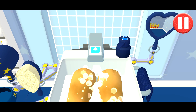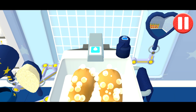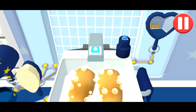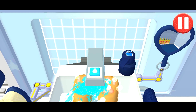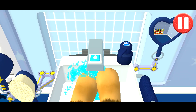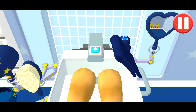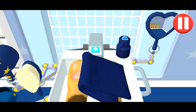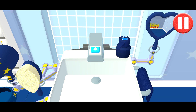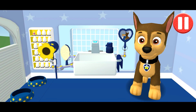Wow, look at all those bubbles — those paws are looking clean! Let's rinse the bubbles away. Now time to dry off — tap the towel and drag it back and forth over the paws. Way to wash some paws!